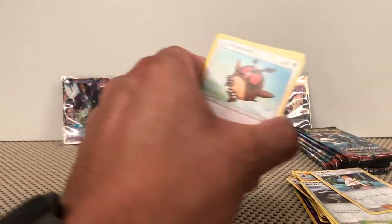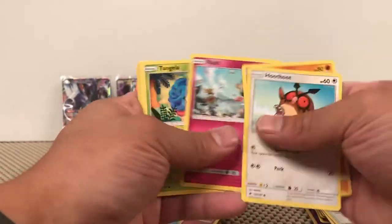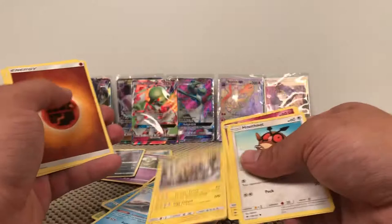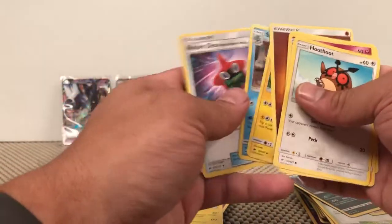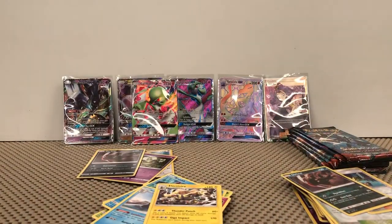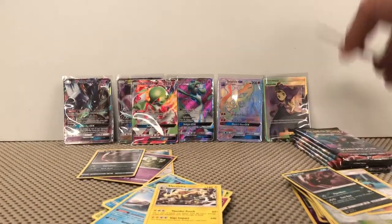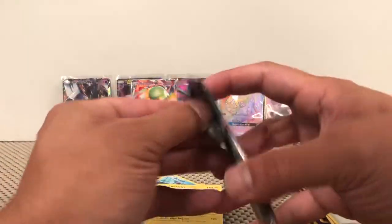Solid green — Hoothoot, Rhyhorn, Ralts, Tangela, Tynamo, Darkrai Reverse Rare, and Electivire non-holographic rare. Down to our last six packs.